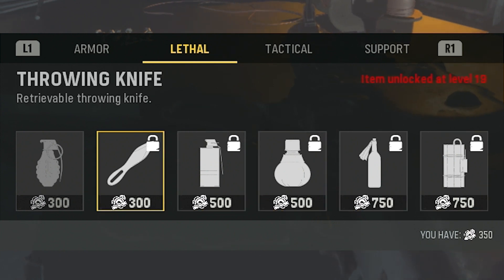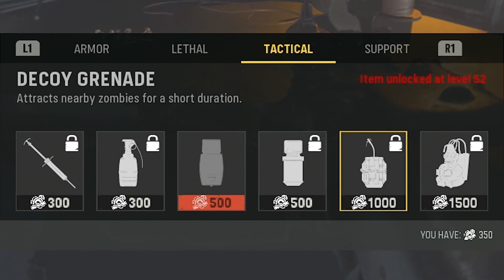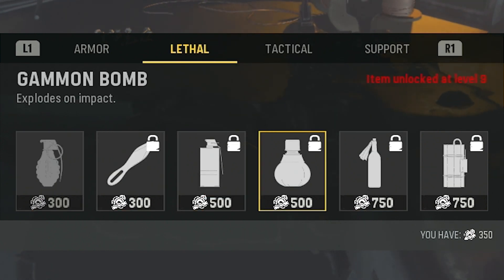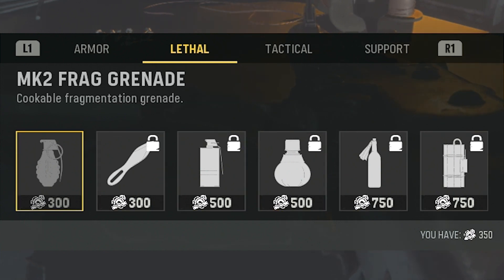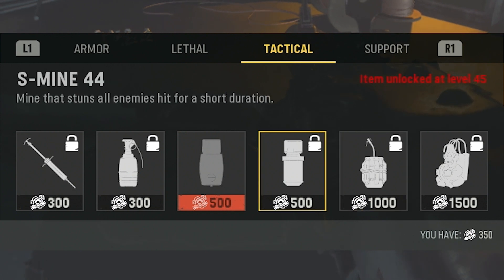Taking a look at the lethal and tactical areas of the crafting table, you will notice that there is some returning equipment from Black Ops Cold War Zombies. Things like the Molotov, the Frag Grenade, and the Stim Shot are all returning. But you also have some new items like the Stun Mine, the Gammon Bomb, and the Thermite, just to name a few.